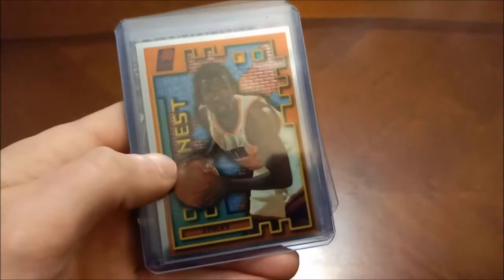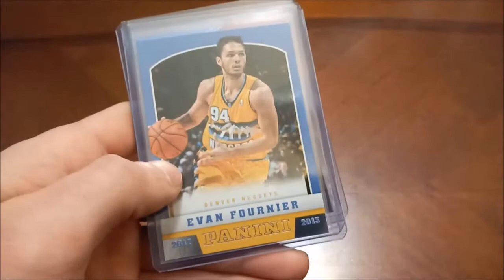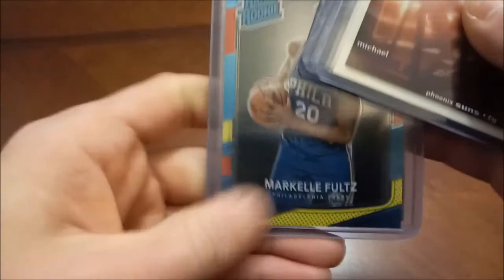95-96 Collector's Choice. Michael Finley had a nice career — this is an insert, Mystery Finest. 95-96 Metal — again we pulled that on the channel. There's his Tops. Evan Fournier's rookie card — another red and yellow parallel. Markelle Fultz with some schmutz on the top loader, and then Panini Chronicles — oh that one is Essentials. Not much for the F's — onto the G's.